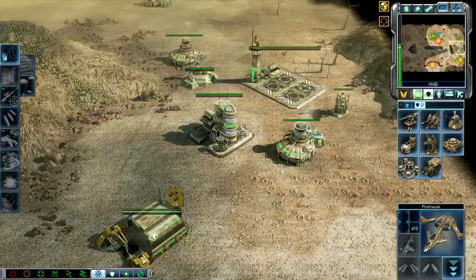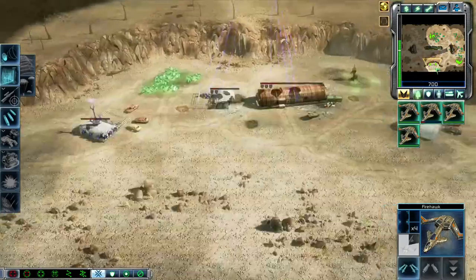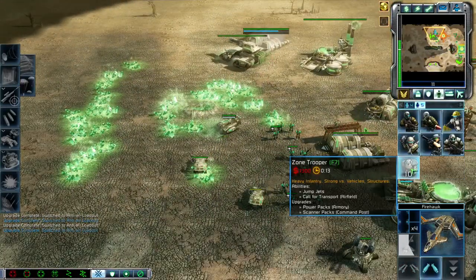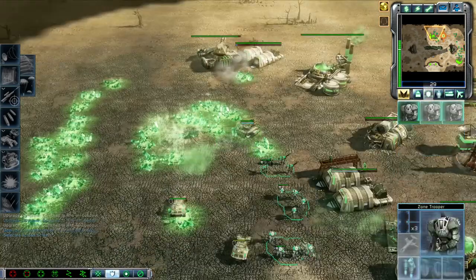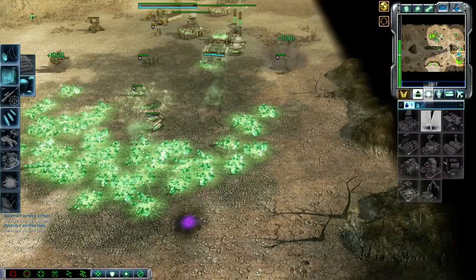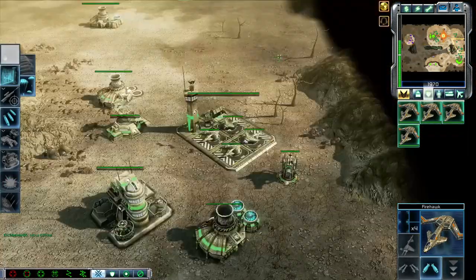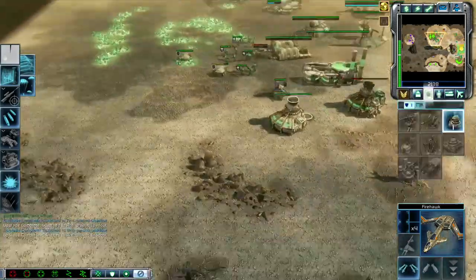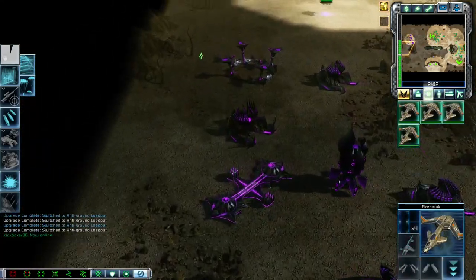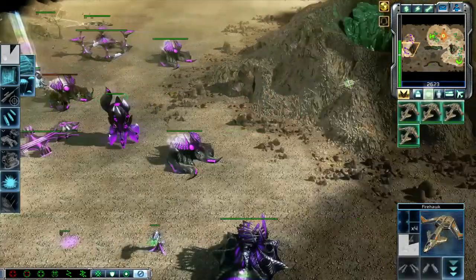You can Force Fire with the Sonic Emitter to make it shoot further. I actually destroyed this Spike right here. I'm going to get these on anti-air loadout and just keep massing up my army. Maybe go for Commando. I'll probably sell these Sonic Emitters off as well — we don't need those.